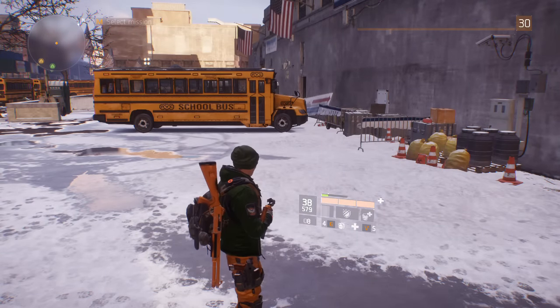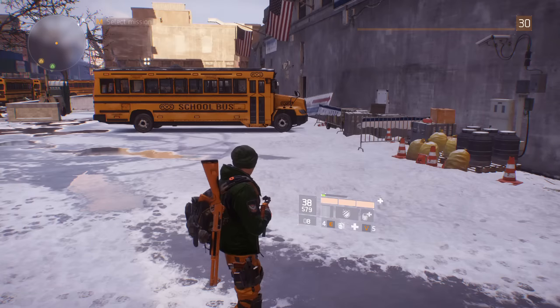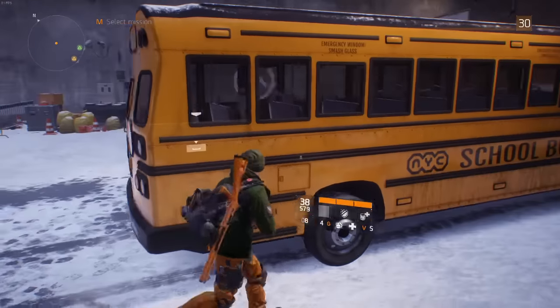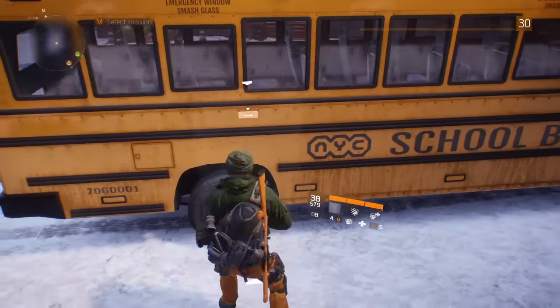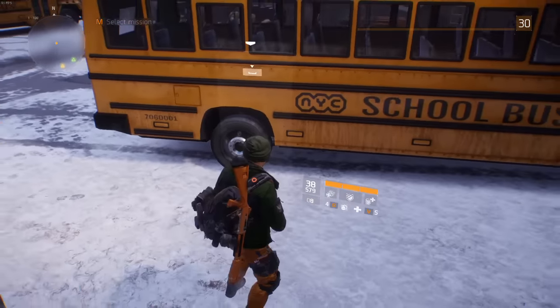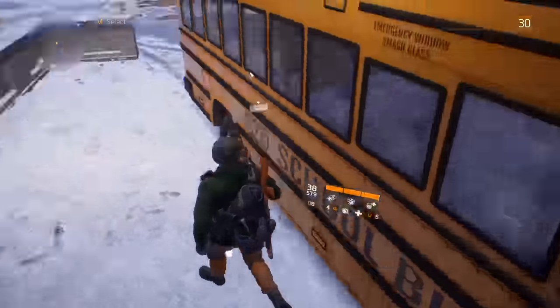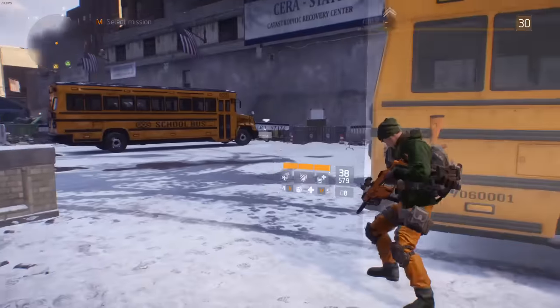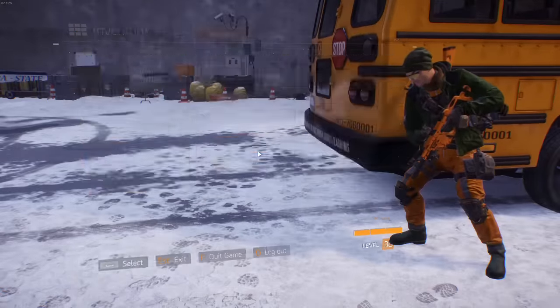Even if it doesn't give that much health, you can just run in and out and you'll have full health again, plus you get your damage buff. This is an absolutely insane glitch — you need to try this out. When you're in the Dark Zone and you're losing a fight, just find some solid cover where you can't get shot, then pop your First Aid. You can dive in and out a couple of times, or just run in and out on a small part of it and you'll get full health.